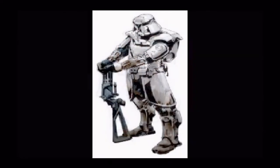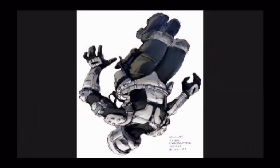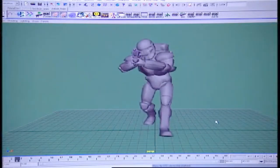aspects of the original Star Wars design were combined with elements drawn from other inspirations, including Roman gladiators, Navy SEALs, and ninjas. Late in the development cycle,